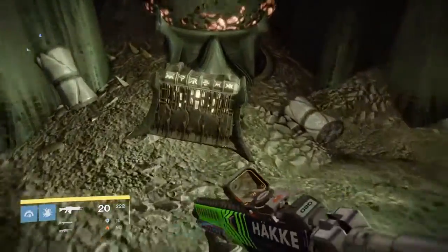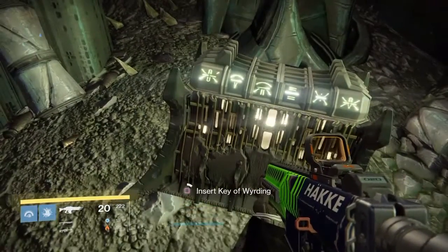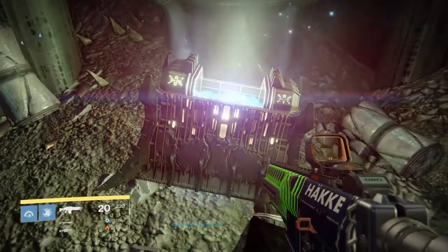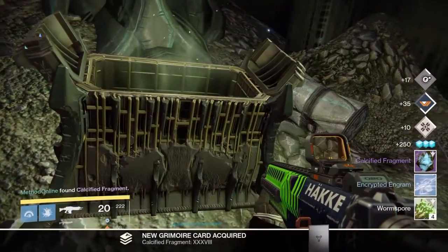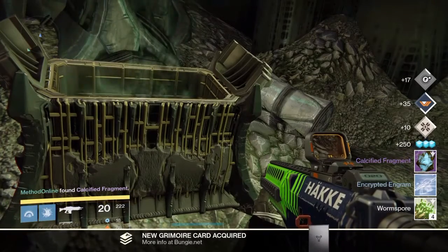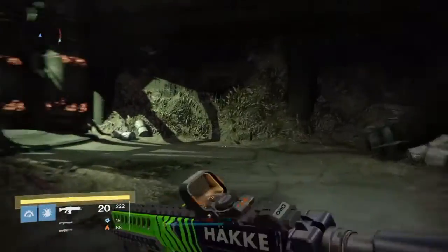You want to turn to your left and the chest should be here. I think there's about seven different secret chest locations and this is one of them. You hold Square on PS4 or X on Xbox — it gives you a ton of farming stuff. It gave me a Cuspide Fragment, an engram, and some Wormspore. I've got Grimoire so that counts for me, plus a ton of experience.